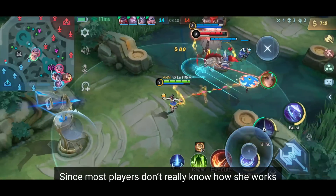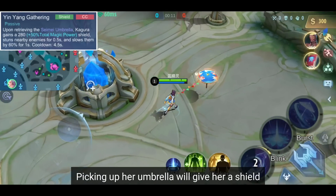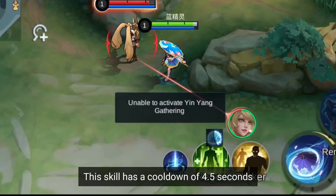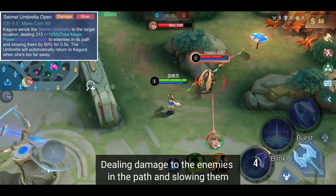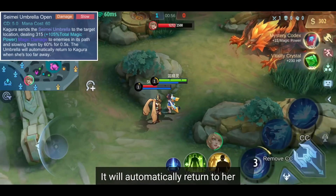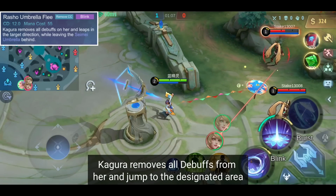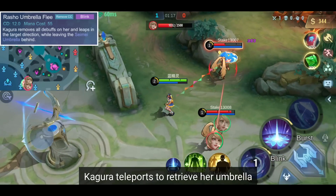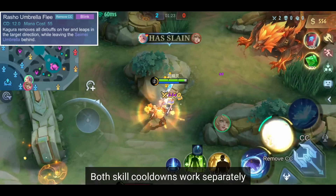Since most players don't really know how she works, it is really important to learn her skill set so you know how to counter her. Passive: Picking up her umbrella gives her a shield and stuns nearby enemies for a short time, also slowing them for one second. This skill has a cooldown of 4.5 seconds. First skill: Kagura sends her umbrella in a designated direction, dealing damage to enemies in the path and slowing them. Once she is too far away from the umbrella, it will automatically return to her, triggering her passive. Second skill (with umbrella): Kagura removes all debuffs from herself and jumps to a designated area, leaving the Seimei umbrella behind. Without the umbrella, she teleports to retrieve her umbrella, dealing damage to nearby enemies — this also triggers her passive. Both skill cooldowns work separately.